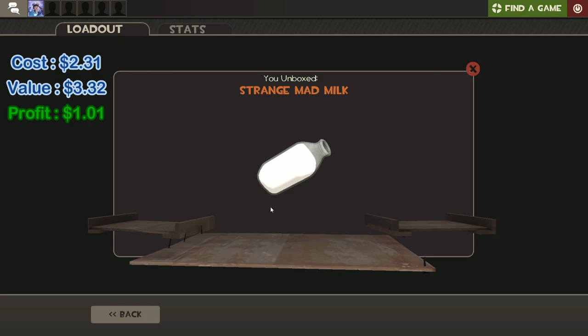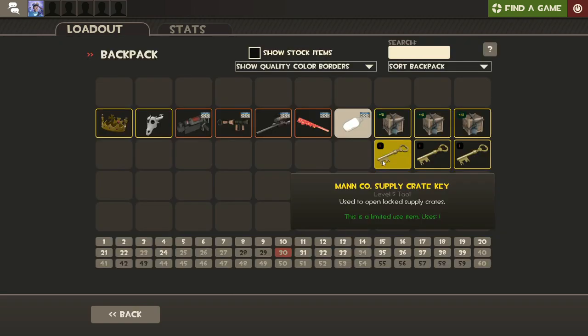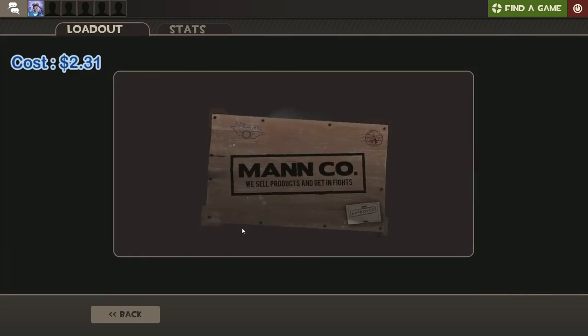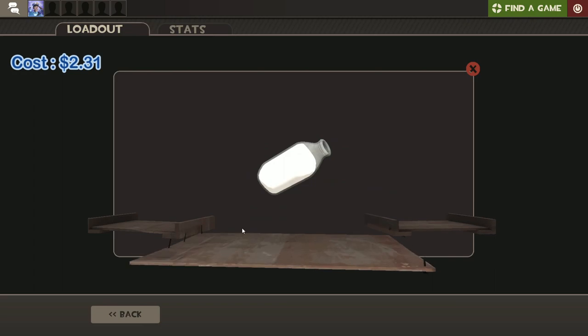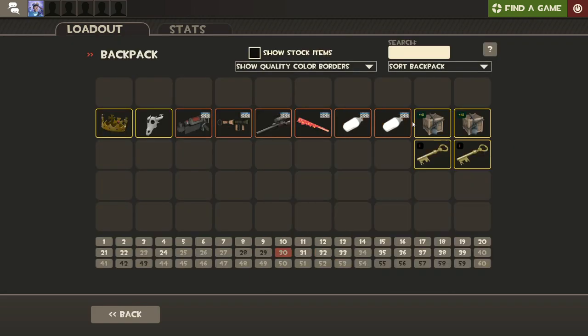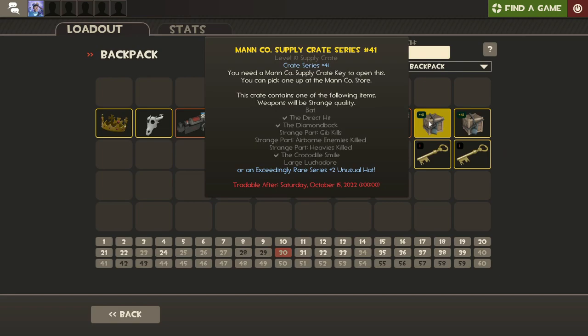What do we have? Mad Milk! Yes! Our first profit - of course it would be the Mad Milk. Nothing pairs with the Holy Mackerel better, that is what I love to see. What can we get out of our final number 31? Fingers crossed, can we get an unusual? I truly am the fish man - another Strange Mad Milk! That is insane, I'll take it. Still profit - that's really good luck.